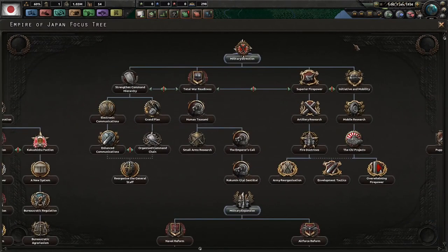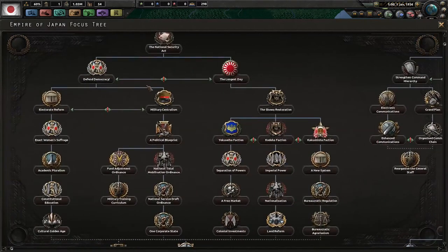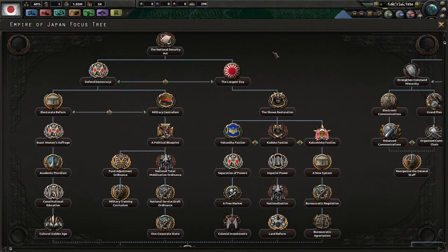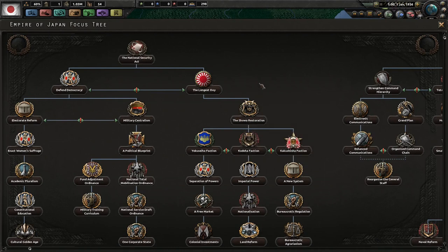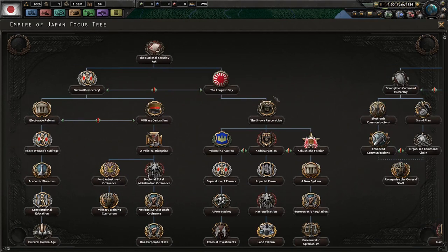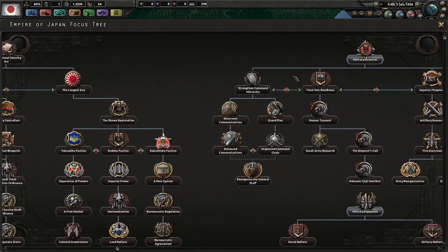Let's talk about the army first. I'm going to sort of play this out normally with cuts whenever there's a decision to be made, since I'm making a save file to refer back to. Because there is so much going on in Japan I'm going to more or less play this out as it normally happens. I'm going to go over the political stuff last, and initially I'll show you how to go for the Showa Restoration, since that's the path I get asked about so much. Then towards the end of the video I'll explain electoral reform and military centralism.